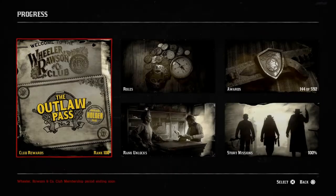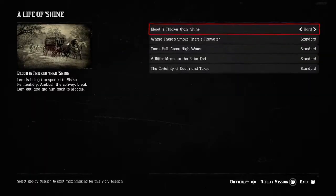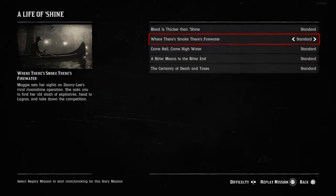Examine the card, head over to Progress, Story Missions, A Life of Shine, choose the second one, and hold square to replay. Sometimes you have to wait for the little Moonshiners music cue to play — it took quite a while and I had to hold square three times. Once you hear that sound, it goes much quicker and you don't have to hold square the whole time.